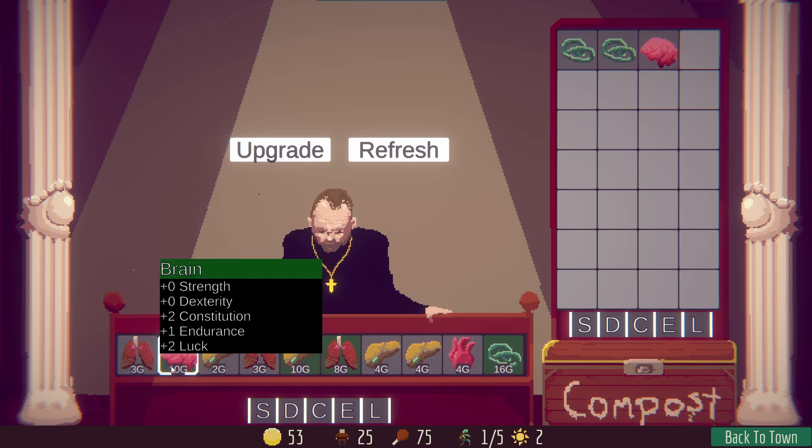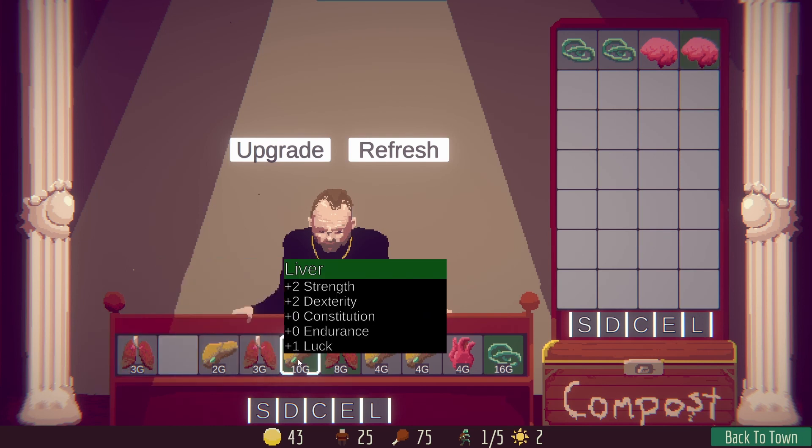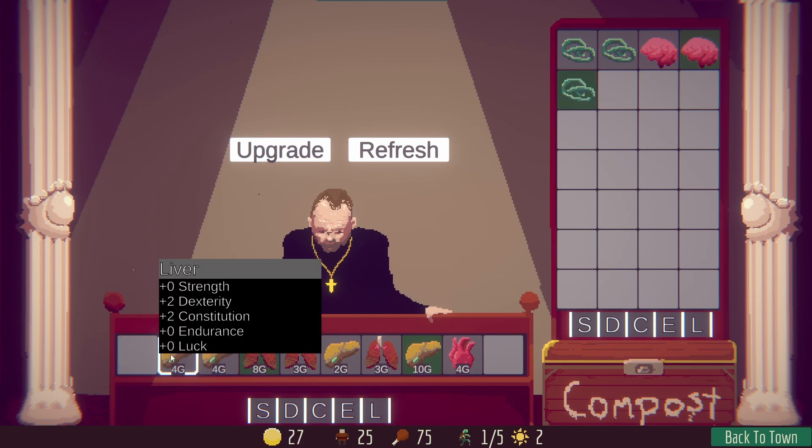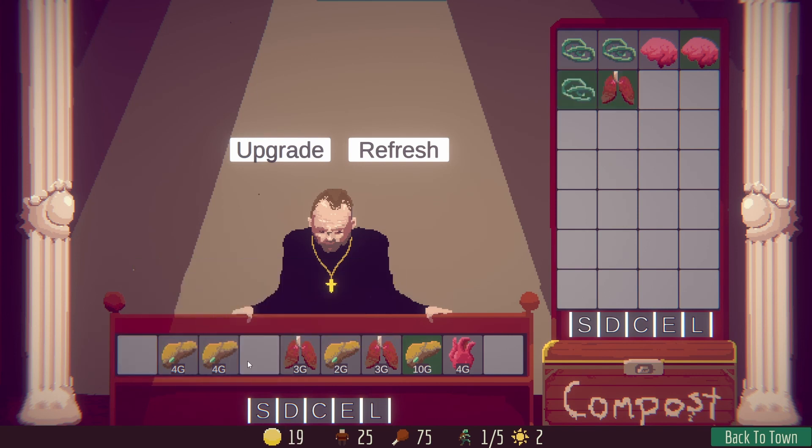We now get our new choice of some fresh body parts from the graveyard — fresh citizens have died, of course. And we're going to work on making a stronger monster, maybe a little bit more con, a little bit more strength, and they'll give us some fighting power in the battle phase of the game.